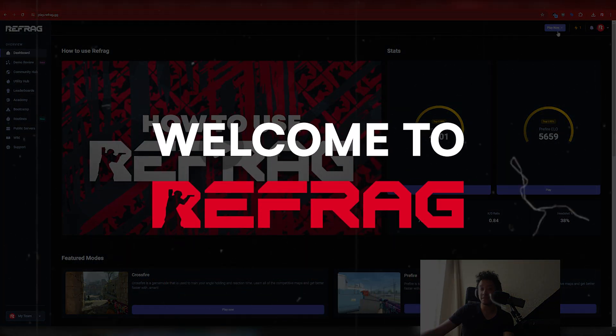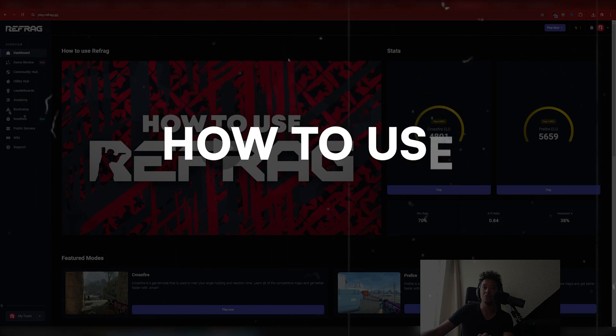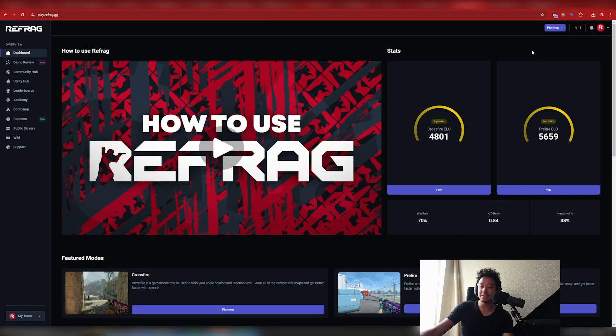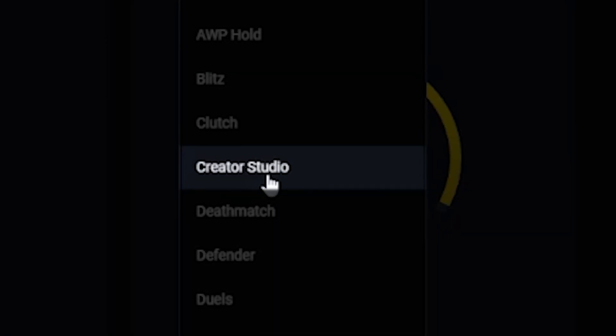Hi everyone, welcome to Refrag. Today I'm going to take you through a little tutorial showing you how to use the Creator Studio. You're probably familiar with Refrag already. Once you get to the dashboard when you're logged in, you have the play now button with all the familiar modes you've probably tried before. The Creator Studio, however, is a unique one.